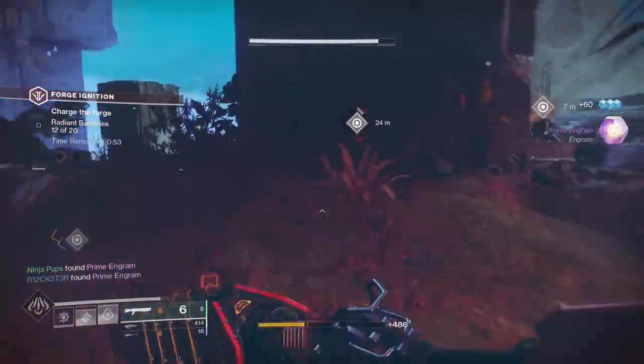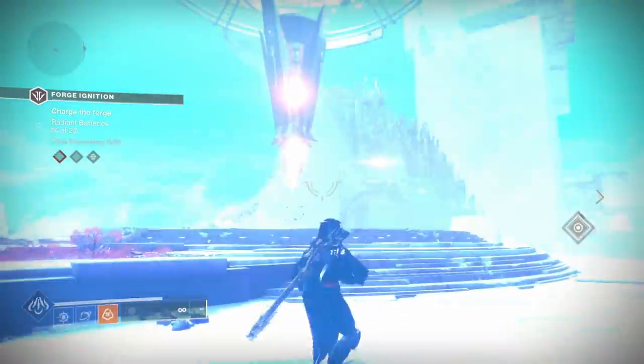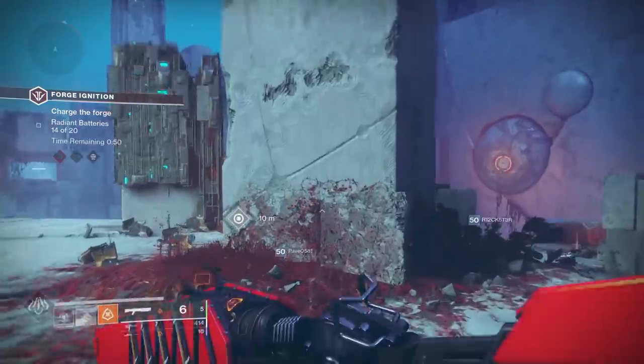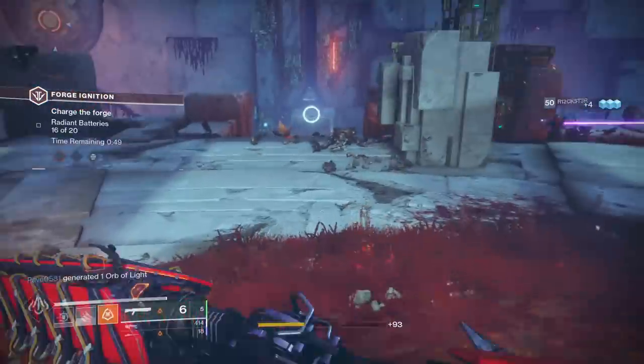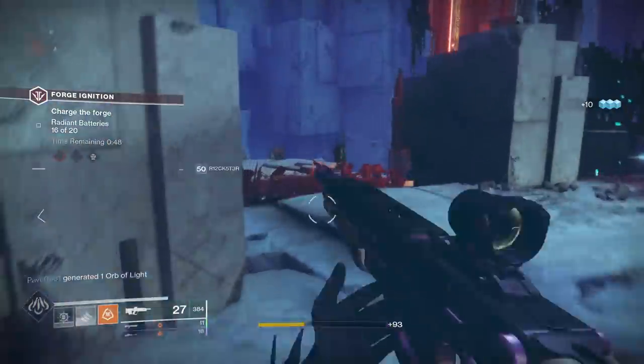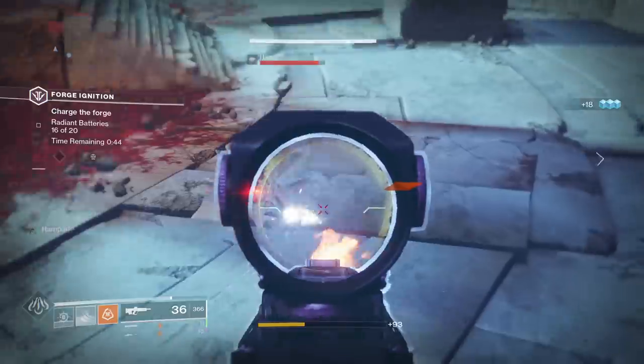Hey everyone, welcome back to part 3 of the Mysterious Vox quest, where today we're going to be picking up the butterfly key from the newly released Izanami Forge on Nessus. All you have to do to start the Izanami Forge quest line is to kill Vex on Nessus. I wouldn't be surprised if you could do it anywhere, but you might as well do it on Nessus since that is where most of the steps take place.